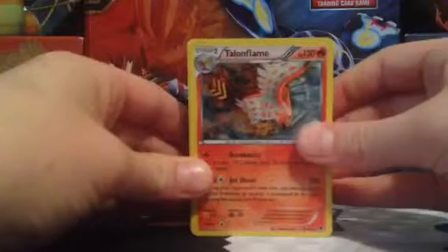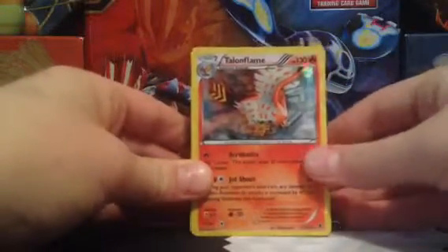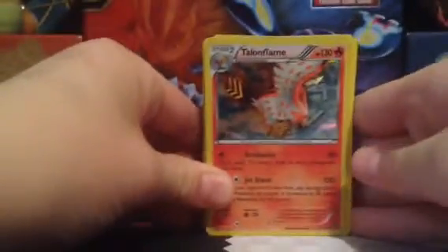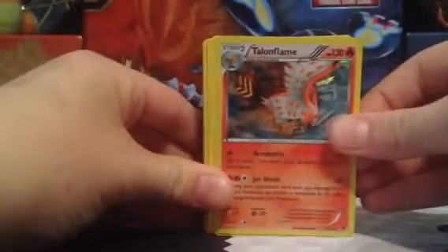I'll go over the cards. You get your promo card, which in this case is a Talonflame Hollow — it's actually directly from the set, card number 10 out of 119. It's not a promo or anything, but it's got that special themed deck glassy pattern. So first up we've got Talonflame, that's our promo card.